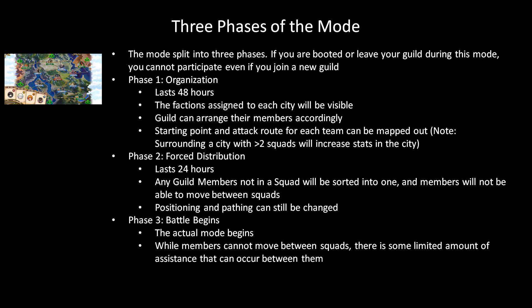Now let's talk about the general progression of the mode. It is split roughly into three phases. One important thing I really want to note here is that once this mode starts, if you are booted from your guild or if you leave your guild, you can't participate in this mode anymore even if you join a new guild. So if you're planning on guild hopping anytime soon, you should probably do it before this mode starts. Phase one is the organization stage, which lasts 48 hours. At this point the factions for each of the cities on the map will already be visible, so even though you cannot attack the cities yet, you can already start discussing with your guild who should go into which squad and which squad should go where to maximize getting the right faction players to the right places. One important thing to keep in mind is that if you surround a city with more than two squads at once, the stats of that city will increase significantly. So you don't want to take all four squads attacking the same city because that just makes things harder without any sort of upside.